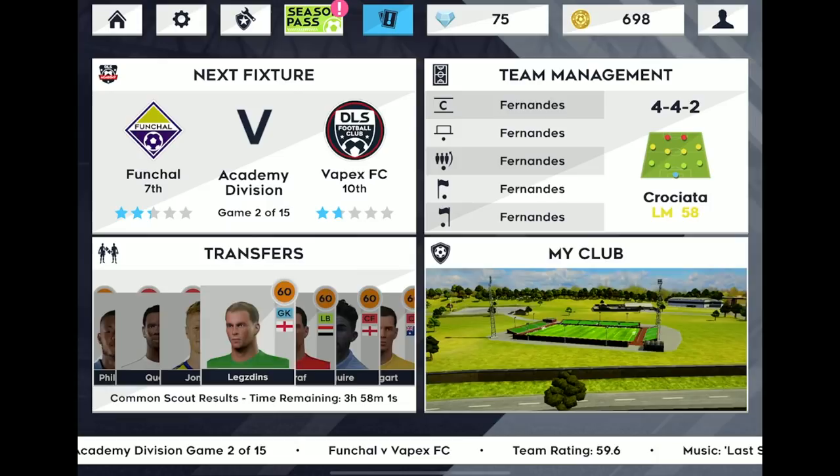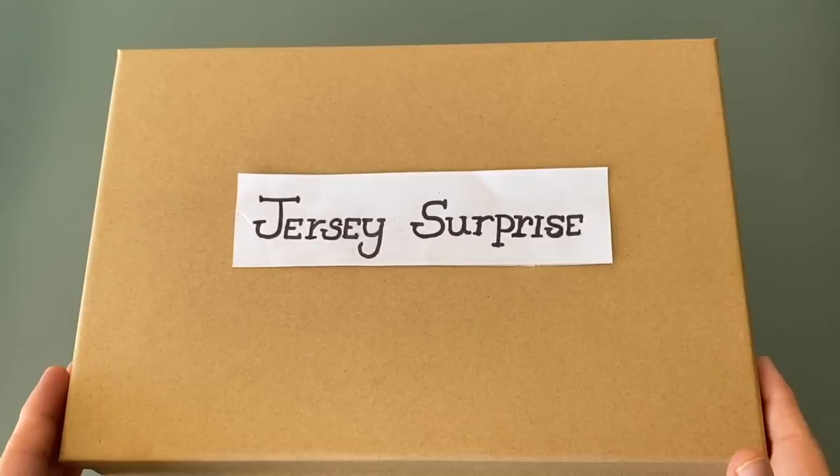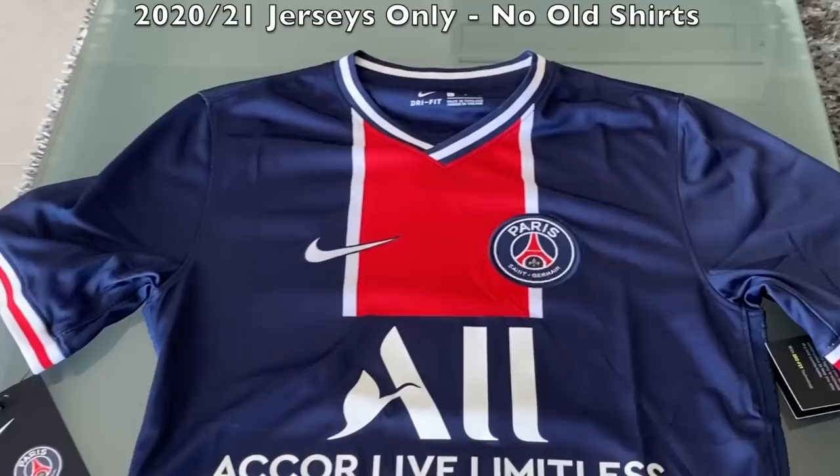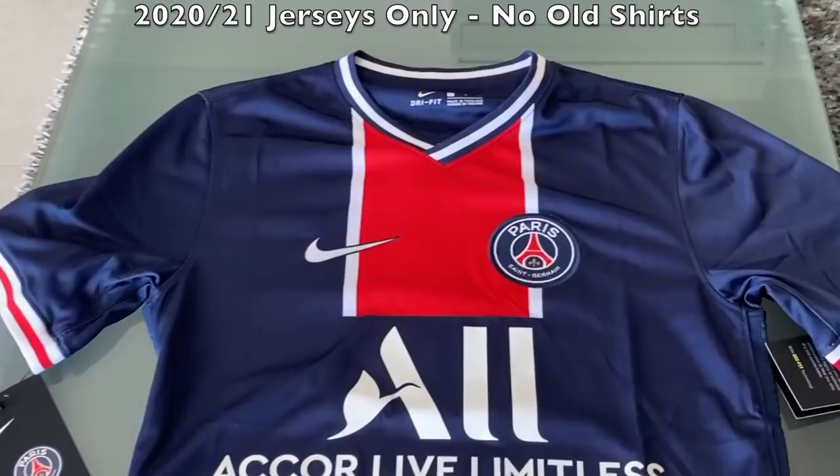That's Dream League Soccer — a quick look at it. If you want to try it out yourself, you can — it's a free download, and you might enjoy it. At least try out the gameplay. I tried hooking up a controller but it doesn't work. If you want to help support the channel, I'm doing mystery football jerseys using only the latest season kits — no old stock. Check out the link in the description. If you enjoyed today's video, leave a like and subscribe for more Mobile Fridays. Check out the card in the middle for another FIFA video. I'll see you next time.